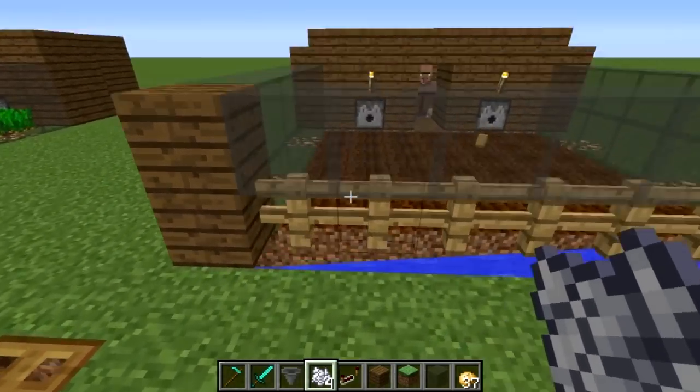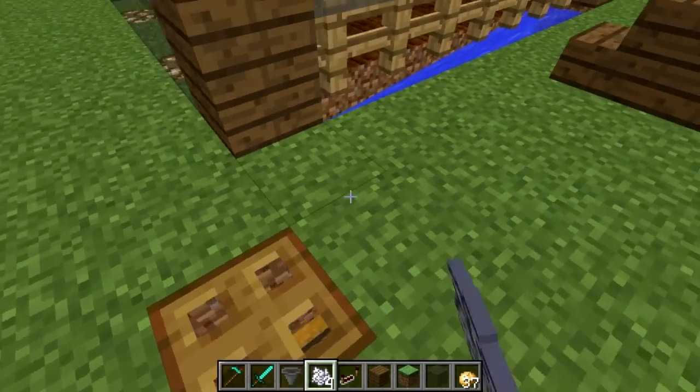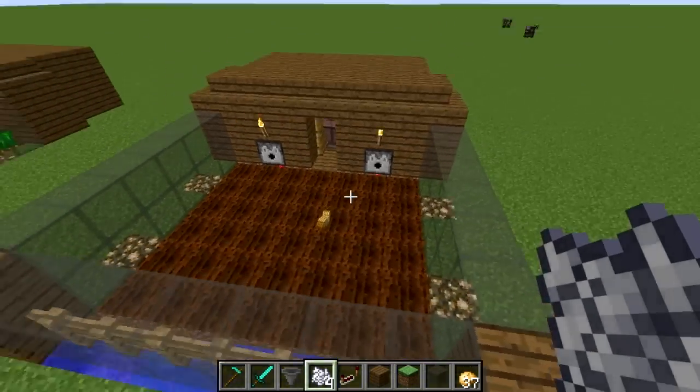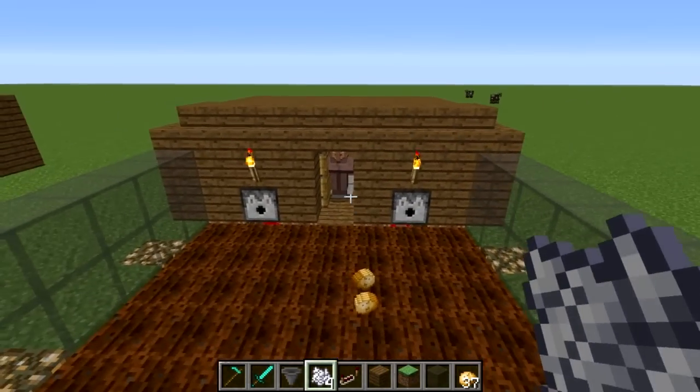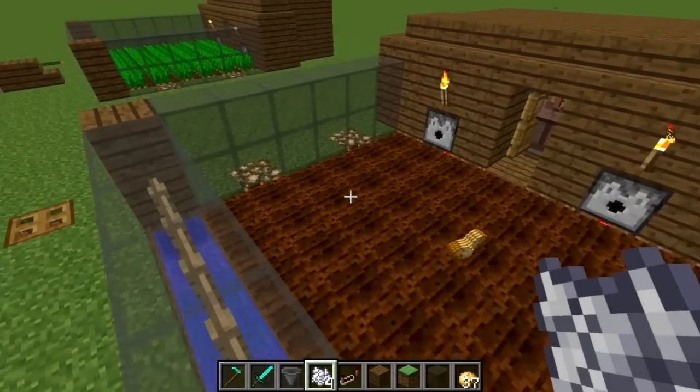It actually just collects enough so that we can come pick up what we've harvested, and it sends through enough potatoes up top so that when our villager comes out to replant the area, he will collect the potatoes also to be able to plant.